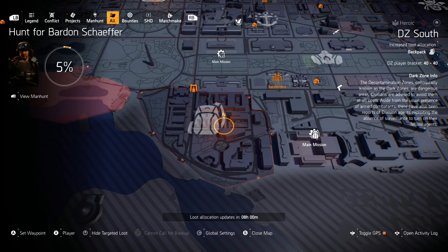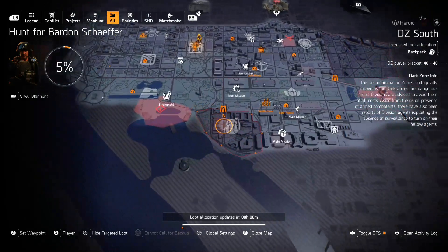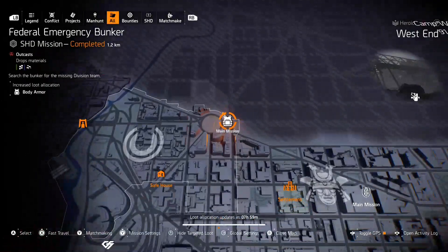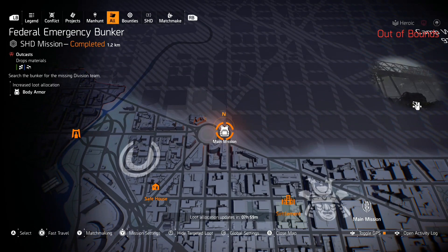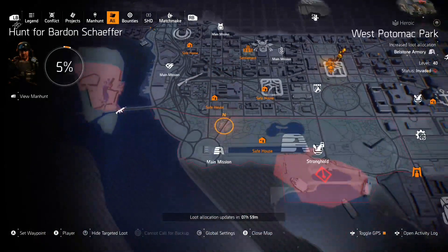Long story short: if you already have the memento, the backfire, or the Ridgeway's Pride, you can share it to all your friends. For today's dark zone, you can go to backpacks, get the memento, and share it. If you want the chest piece, get a buddy who already has it and grind the Federal Emergency Bunker — today's targeted loot is chest pieces — and as soon as his Ridgeway's Pride drops again he can share it with you.